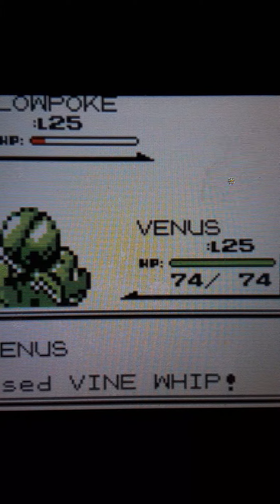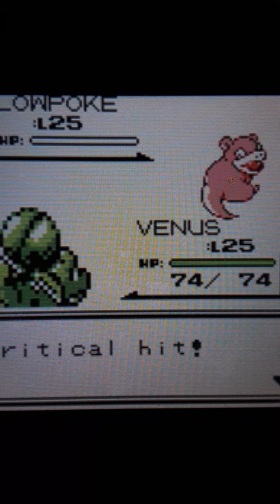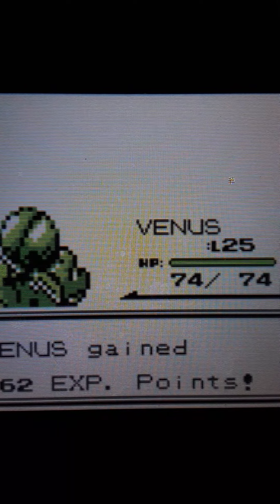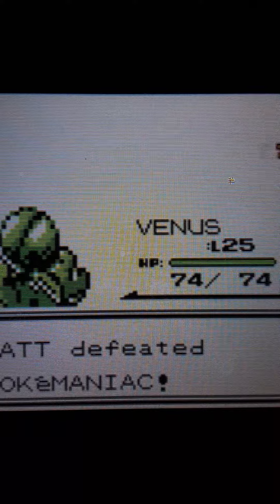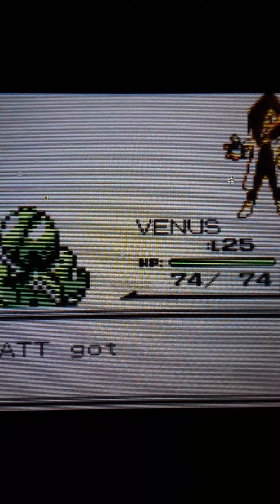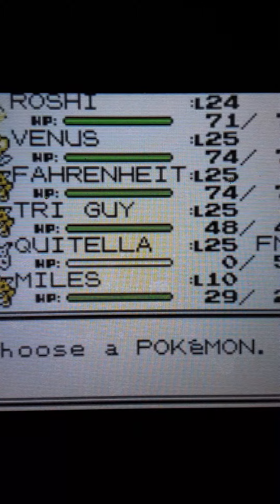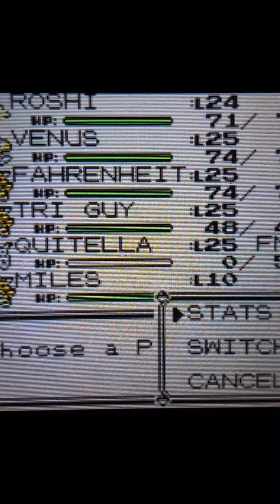Vine Whip with Venus — kill Quitella there we go. Matt defeated Pokémaniac! You literally just stood there and told your Slowpoke what to do — how are you exhausted? You're just lazy!